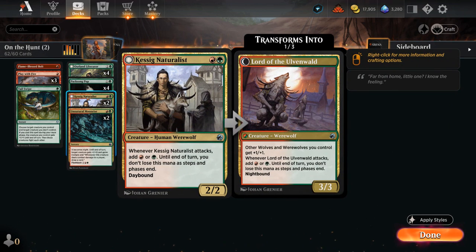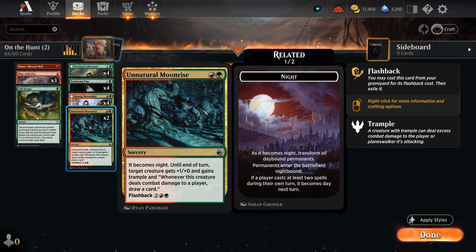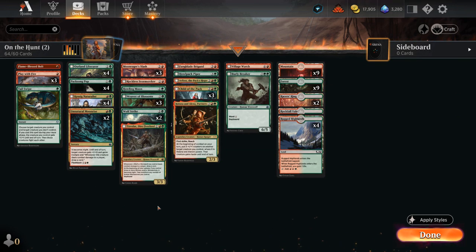The Naturalist is great, especially during nighttime, as it pumps our team acting as a lord. We're still playing two copies of Natural Moonrise since that's an easy way to switch to nighttime. This can be a little awkward—sometimes you play Moonrise and want to play another card alongside it, but casting a second spell switches back to day during the opponent's turn. Just getting that one attack step where all our wolves transform to their nightbound sides can already be worth it, so we keep two Moonrise.